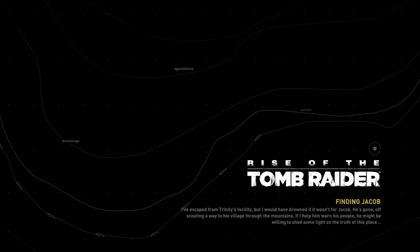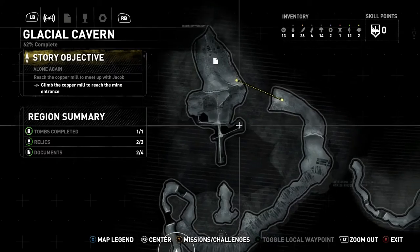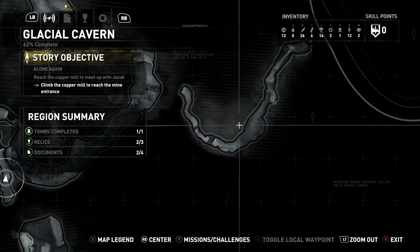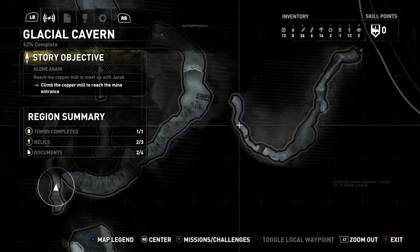I don't believe there's anything more in there. I already have those two things. There's a relic somewhere in here that I'm missing — I don't know where it's at, probably somewhere down here. And there's also a second document I don't know where that second document's at. We'll just keep an eye out. Yeah, so that's actually where the secret tomb is at and the document's up there — I could have sworn I grabbed it already but I guess I didn't.